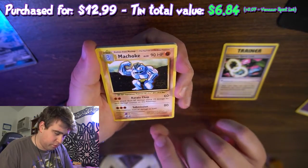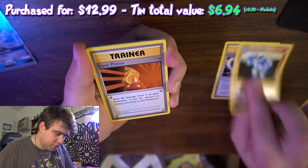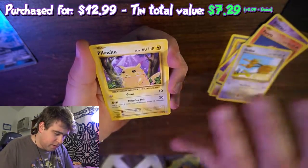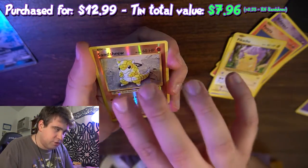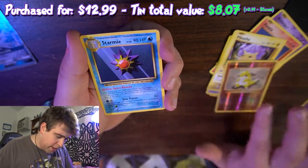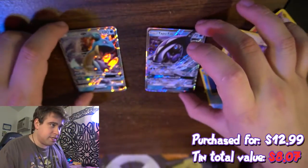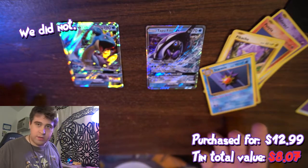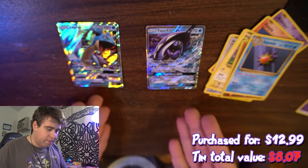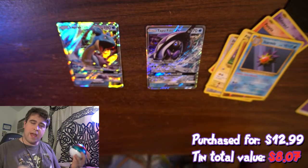We have a Venusaur Spirit Link — I love the look of the old art brought up to modern day. Machoke, Super Potion, Seel, Nidoran, Ponyta, Doduo, Pikachu, Reverse Holo Sandshrew — and can we go for the hat trick? Bam! No hat trick today — regular rare Starmie. But still, we got two GXs out of the pack. I don't know if we beat the value — this thing was like $12.99 — but at the end of the day we got a couple of GX cards, and I had a blast. This is cool, this is really cool.